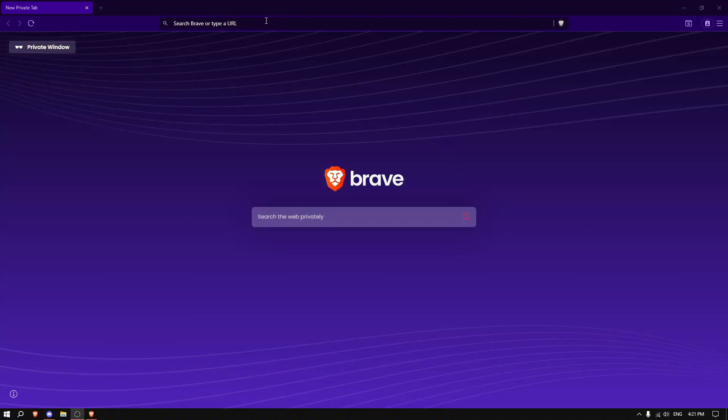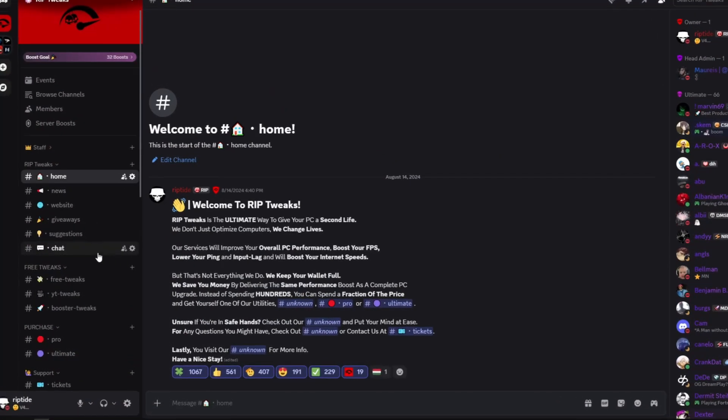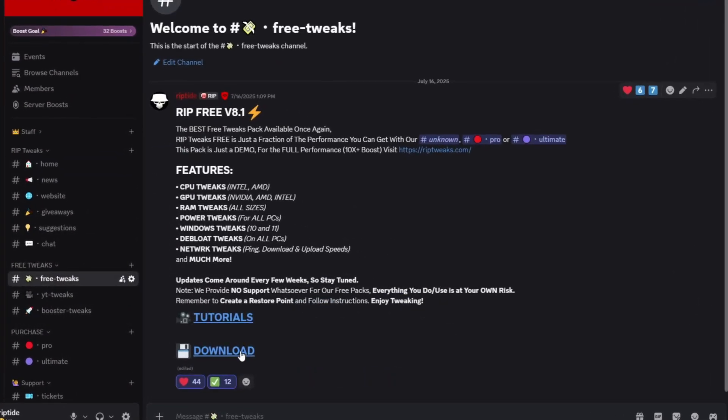The first thing you want to do is go on your browser and type in discord.gg/riptweaks. After Discord opens, go into the free tweaks channel and click on the download button.